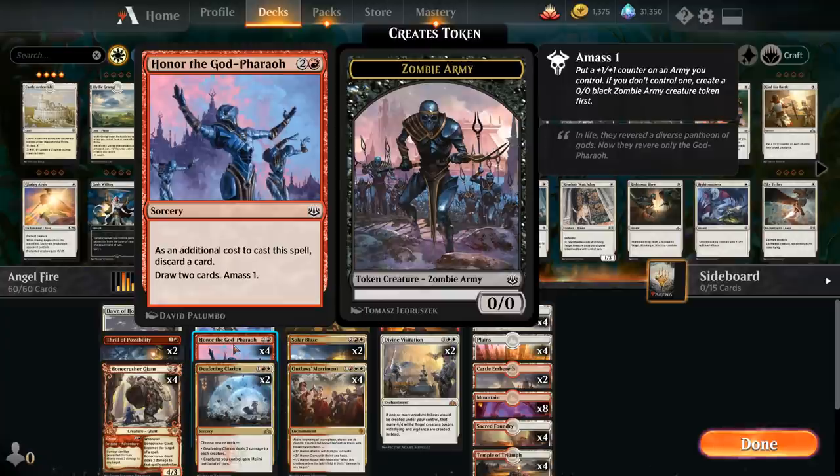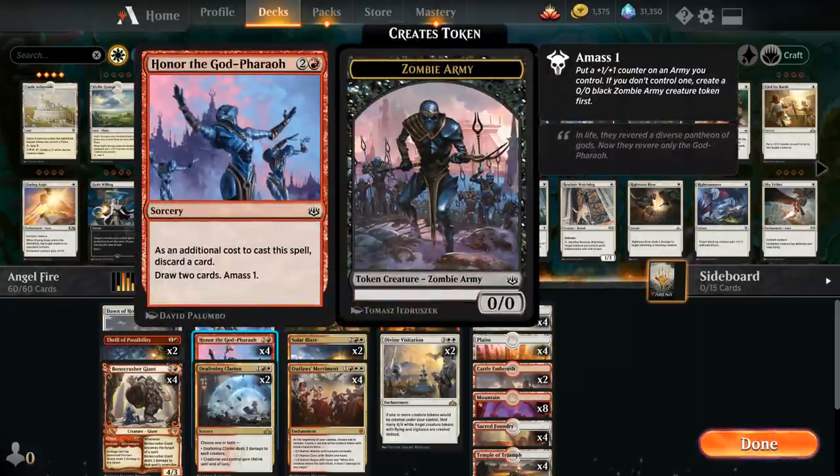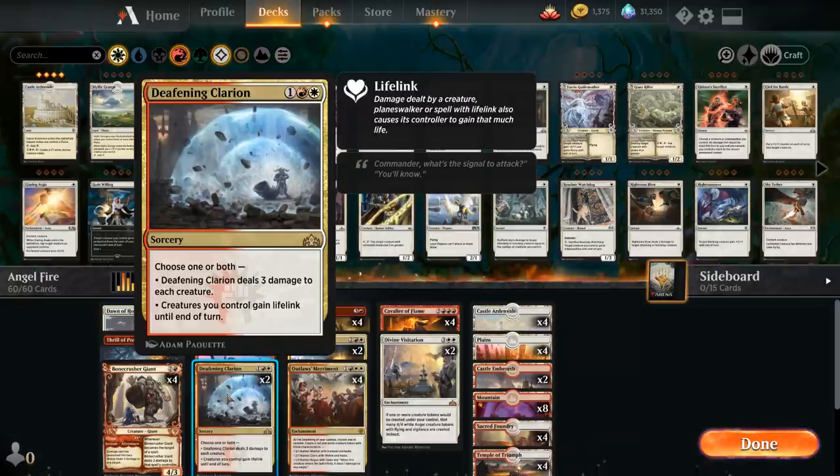We're playing four copies of Honor the God-Pharaoh versus just two copies of Thrill of Possibility because of the strong synergy Honor has with Divine Visitation — besides drawing two cards we also get to amass one, meaning we make a 1/1 Zombie Army token, but with Divine Visitation that turns into a 4/4 Angel instead. We also have Deafening Clarion dealing three damage to everything, and it can give our creatures lifelink, which is especially powerful in the late game once we have Angels or Cavalier of Flame.